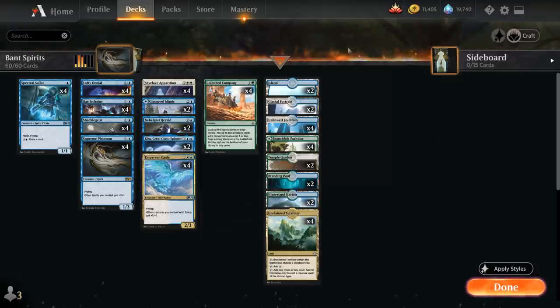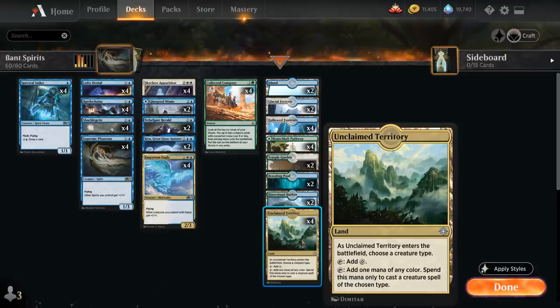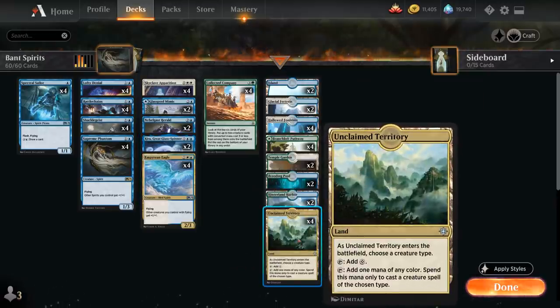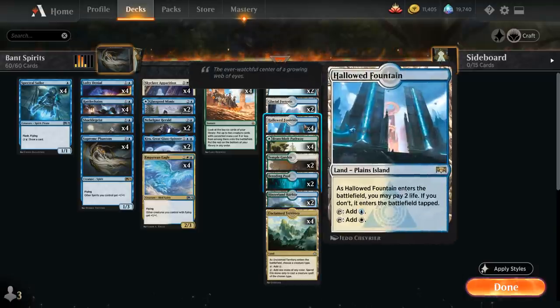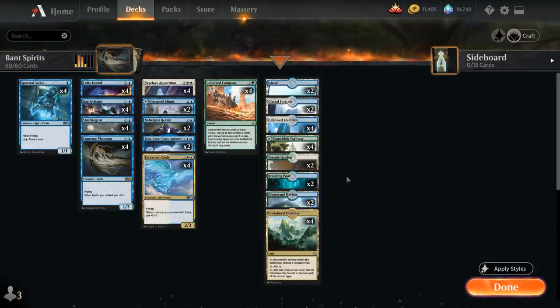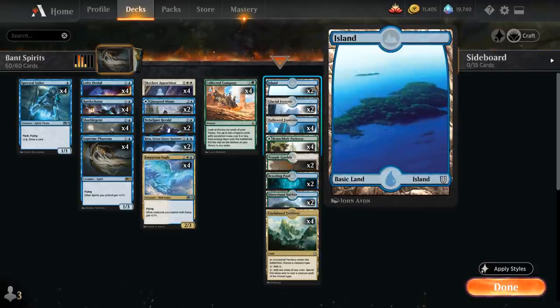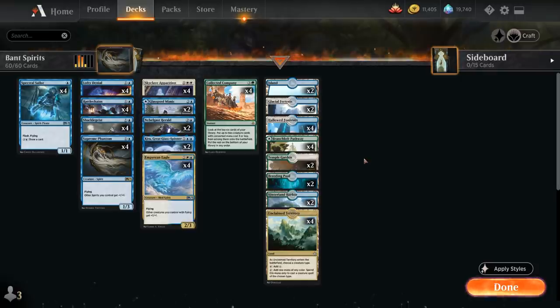We've got our 4 Collected Companies. For the mana base, things get a bit more complicated. I decided to include 4 copies of Unclaimed Territory — essentially a blue-white dual land to help cast Skyclave Apparition and Kira — plus shock lands with 4 Hallowed Fountain, 2 Breeding Pool, 2 Temple Garden, a full playset of the Green-White Pathway from Zendikar Rising, and some check lands with Glacial Fortress and Hinterland Harbor, plus 2 basic islands in case the opponent uses Field of Ruin or Ghost Quarter.